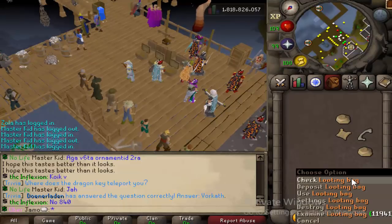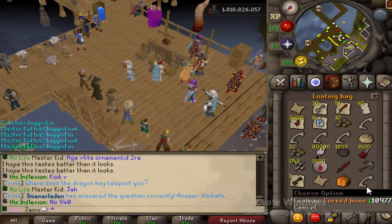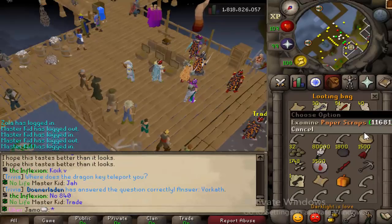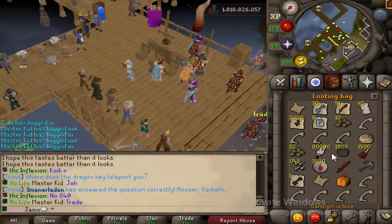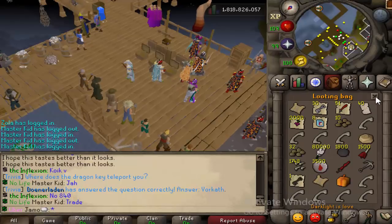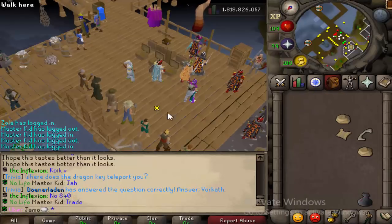We got a little bit of stuff I couldn't put in the bag — a master clue. Let's check this. We got some curved bones in here, 30 crystal keys, 8 clue boxes, 1 mystery box, and 40 paper scraps. All in all pretty good. We only got one very rare drop that yelled — the anchor. We didn't get a feather, the pet, a jar, or anything like that.